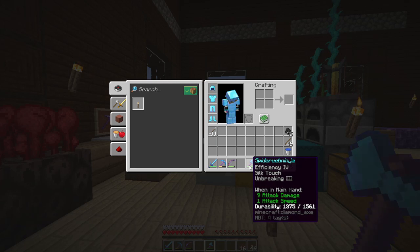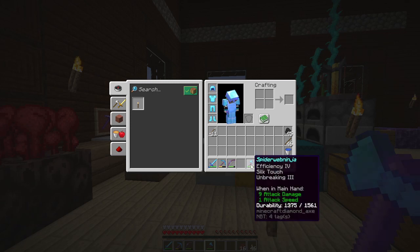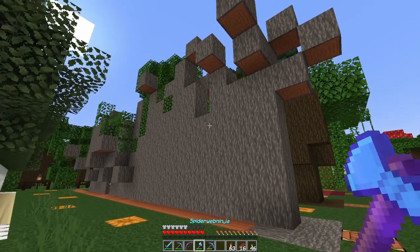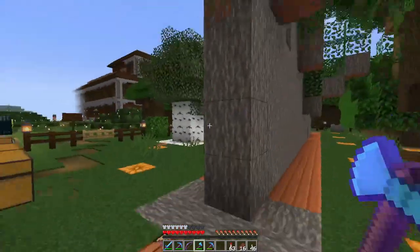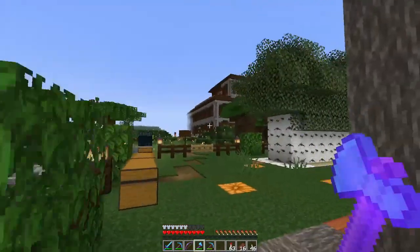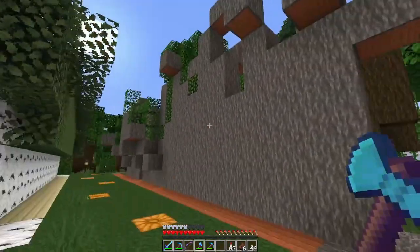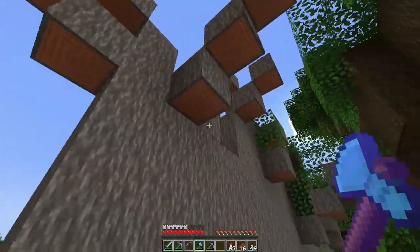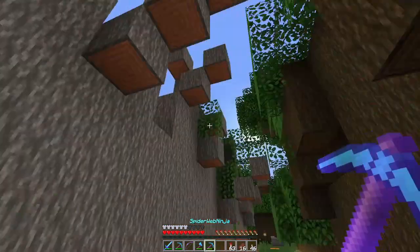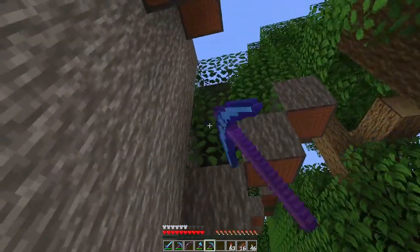I need a whole lot of oak wood to build my room. So here we are at the tree farm and oh my goodness - where are all the acacia leaves? Somebody took the leaves and left the wood. Okay, we'll see if I can get enough saplings for what's left. I think I have Fortune on my pick, so I'm gonna try to fix this and regrow the trees.